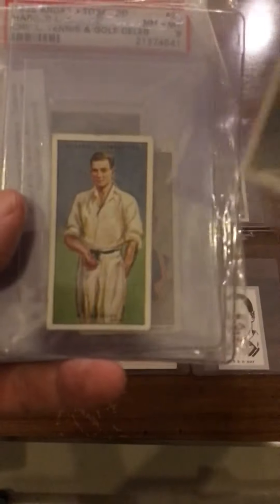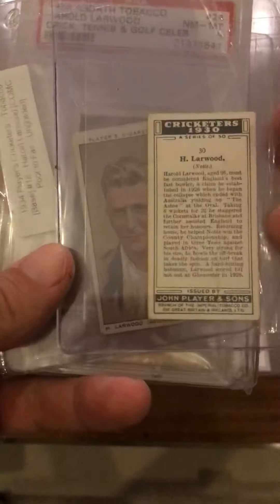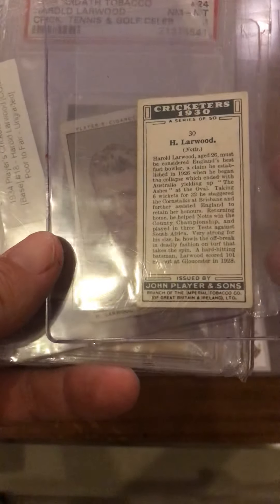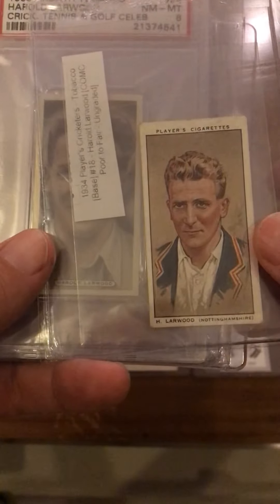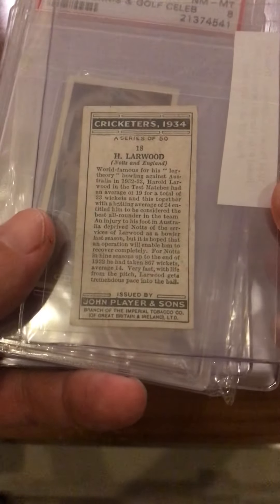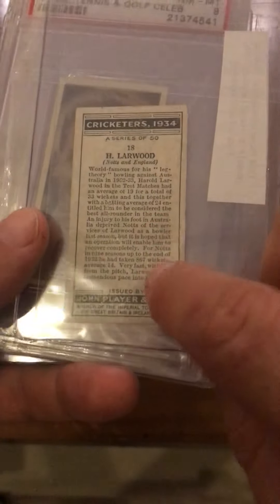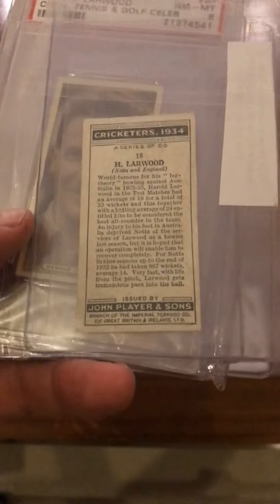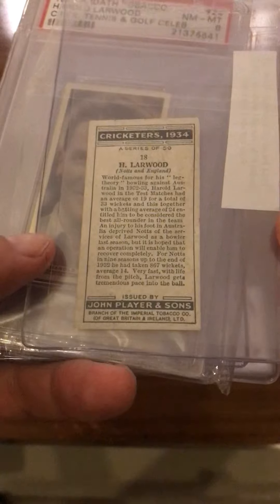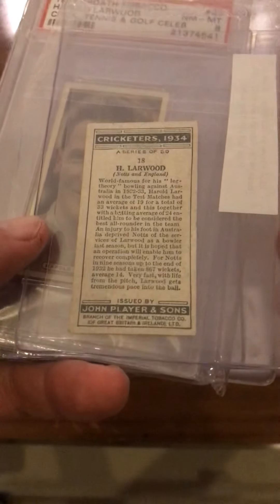I've got this one — this is the 1930 Player Cigarettes set of Larwood, and he hasn't yet done Bodyline. Here you can see it noted he's world famous for his leg theory bowling. I read somewhere that at some point he had taken 10 wickets for 124 runs — that's an average of 12, which is pretty amazing. He was a tough, tough guy to bat against for sure.